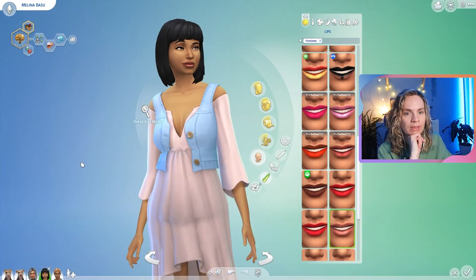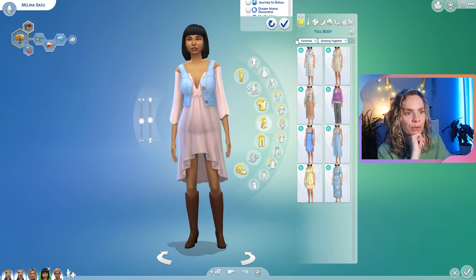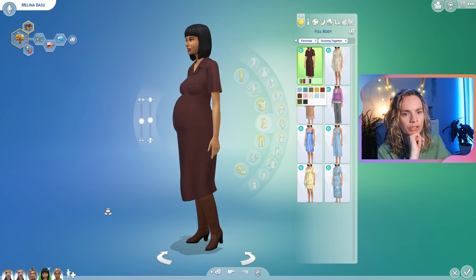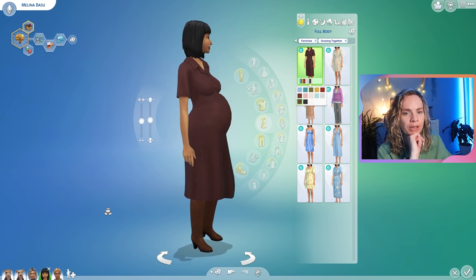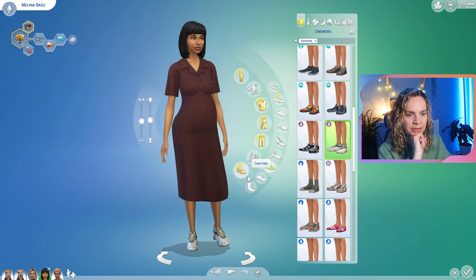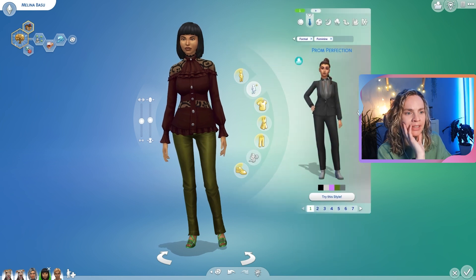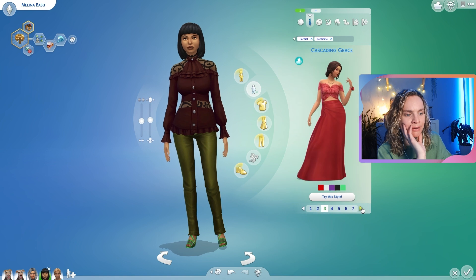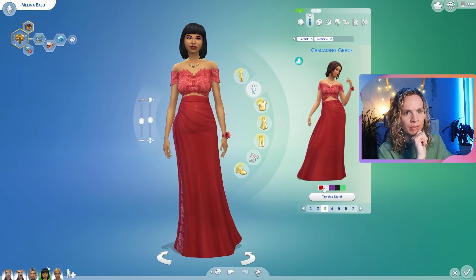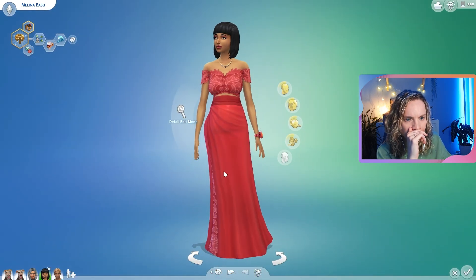She doesn't really need much makeup but we can give her a little eyeliner — that is adorable. Let's look at the Growing Together pack clothes. I love this dress — this color looks gorgeous on her pregnant belly. She should wear some sneakers since she's very pregnant — let's go for the comfortable lifestyle. For formal wear, she looks great in black and also amazing in red.